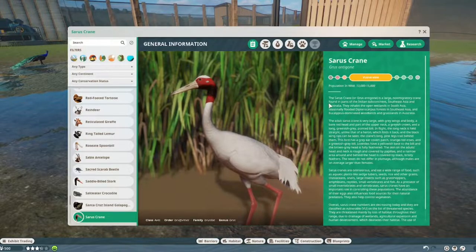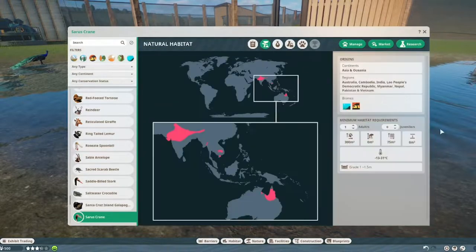Let's jump right into the Zoopedia and see what it has to offer. It is vulnerable, because there are only 13,000 to 15,000 left in the wild. It lives in Asia and Oceania — Australia, Cambodia, India, Laos, Myanmar, Nepal, Pakistan, and Vietnam — in aquatic and grassland areas. One adult needs 300 square meters of land and 75 square meters of water, with 15 extra land and 9 extra water per additional adult.